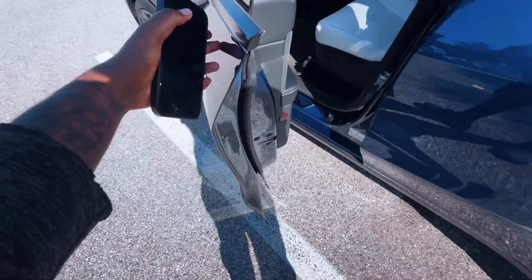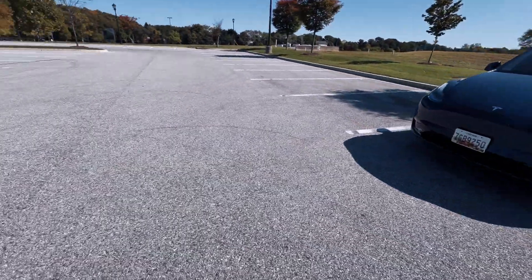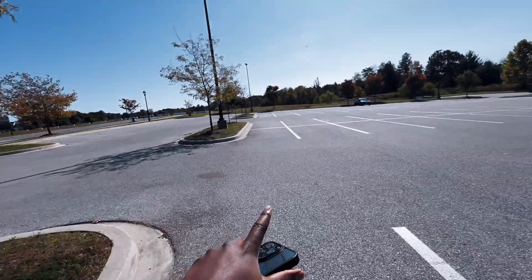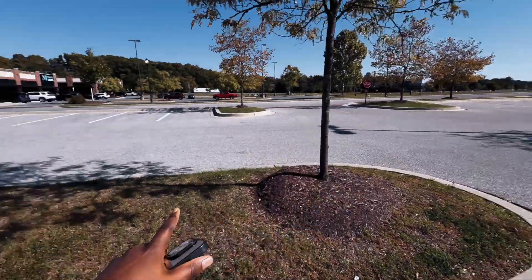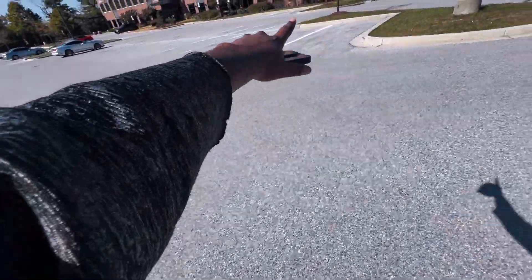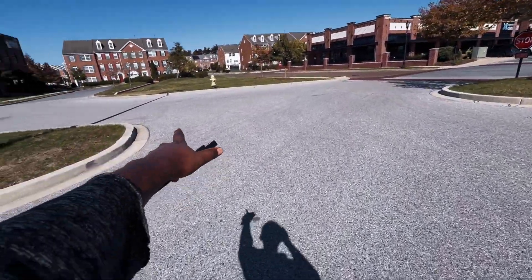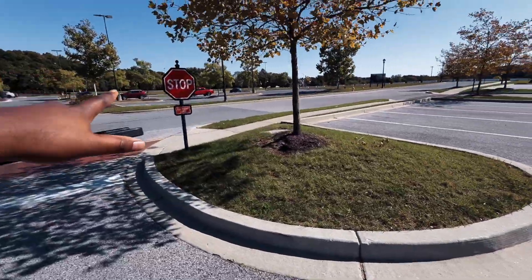Alright, we're gonna see how this works. Here I am at the car with my phone, and I'm just gonna leave this bad boy right here and walk all the way away. As you can see, the car could go out there and come this way and take this exit, or it could take this one right here — there are a couple different ways it could do it. We're gonna see which way it chooses.